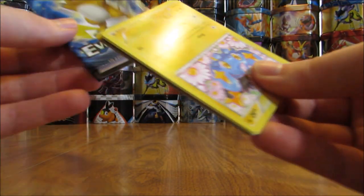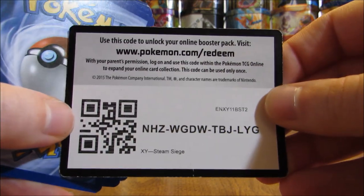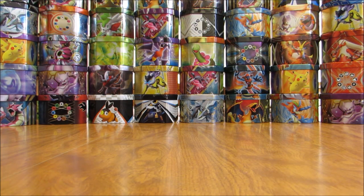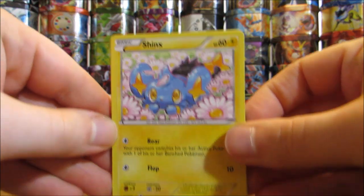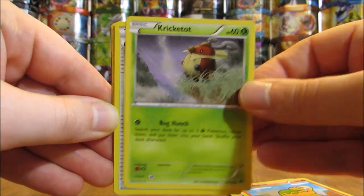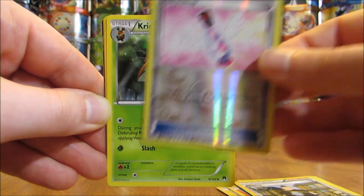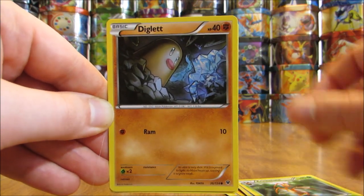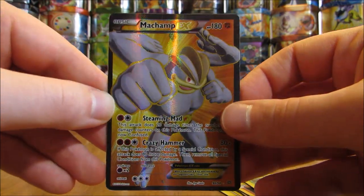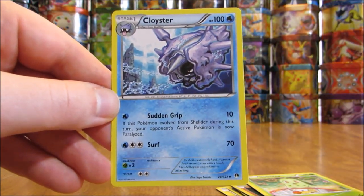On to the final custom pack — Evolutions. The code card is in there. Moving the Rare and Reverse Holo to the back. Final pack from Crazy Cave Spider starts with a Shinx, there is a Phanpy, Kricketot, Tierno, Fairy Drop. There is a Kricketune, Diglett, Chikorita. And there we go — a Machamp EX Full Art! That is a great way to end this custom booster pack opening. And the final card is a Cloyster.